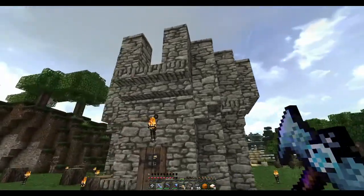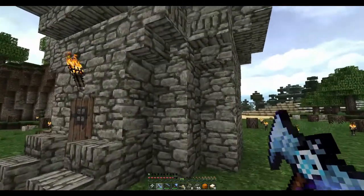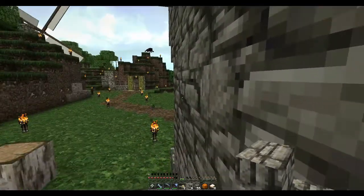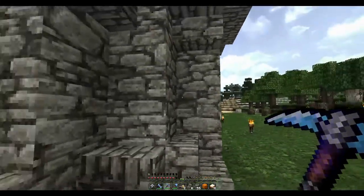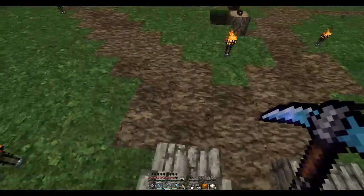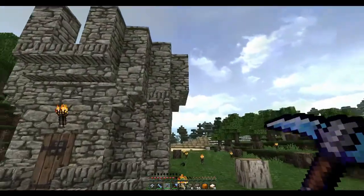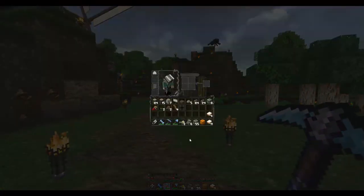I got an unbreaking diamond shovel, an efficiency one pick, and an efficiency one axe — not much to expect with no bookshelves. Let me kill that zombie dead. There it is — a short little castle-like structure, not bad. It could look better but it'll do for now. They could still climb up here though — I'll have to figure out what to do about that. Anyway, I've got my tools now. I need to get more stone — this is all the stone I have left.